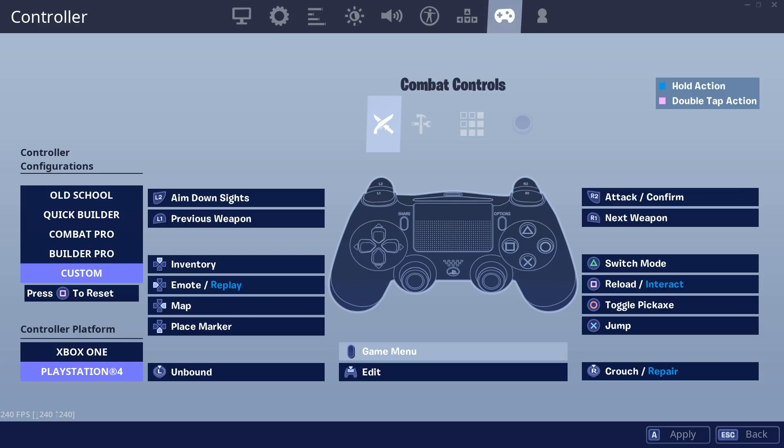For my controller binds, I'm on PlayStation 4 custom. Place marker is down on the d-pad, map is right on the d-pad. Touchpad is edit, right stick is crouch/repair, jump is X, circle is pickaxe, square is reload, triangle is switch mode. In build mode: down on the d-pad is rotate, jump is X, circle is toggle pickaxe, square is trap picker/place/interact, triangle is switch mode again.